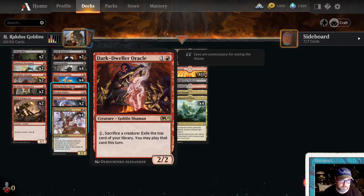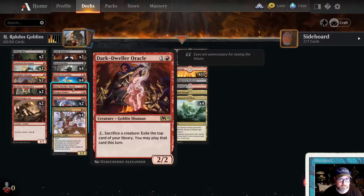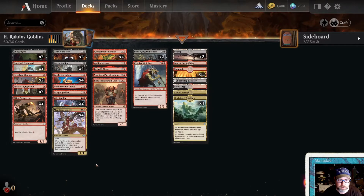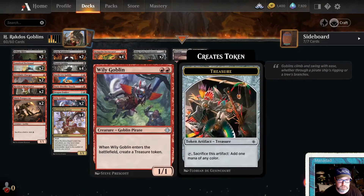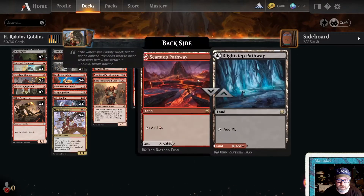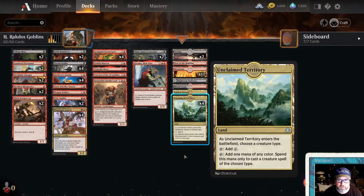Putrid Goblin is great to sacrifice because it comes back as a 1/1 when it dies, letting you chump block and things. Dragon Fodder makes two 1/1 goblins — you can go wide and give them all +2/+0. Wily Goblin makes a treasure. We're kind of limited on black sources — we've got about five, plus four Unclaimed Territories.